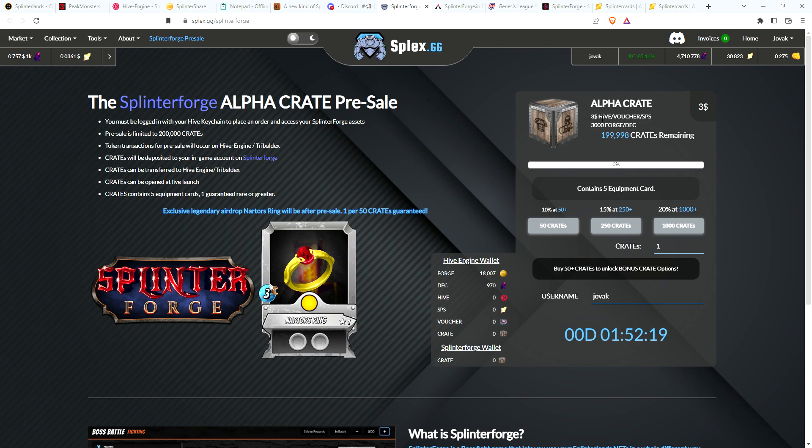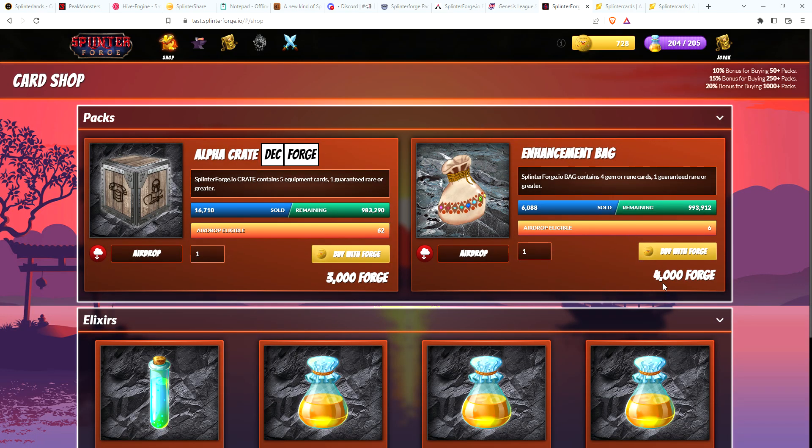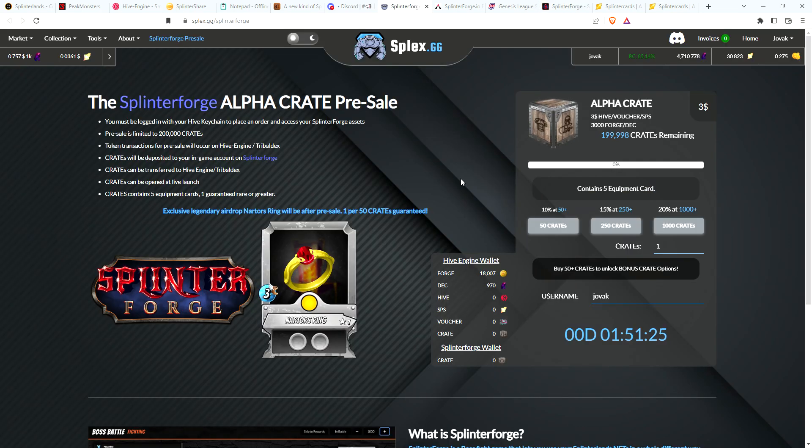One thing to note: there aren't any enhancement bags for sale in the pre-sale. Those are your gems and runes that you would put in your ring, for example. It's going to be a little while before you'll be able to get those items — right now, the only thing you can purchase are crates. When you can purchase enhancement bags, I believe they are only going to be purchasable in Forgium. So if you're looking to play this game long term, this would probably be a good time to load up on Forgium while it's way under peg. Enhancement bags cost 4,000 Forgium, which is a little more expensive, and they only have 4 gems or runes as opposed to 5 that you'd get in a crate. Enhancement bags are definitely something good to grab when those go live in January.